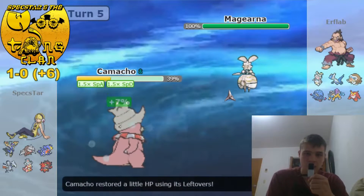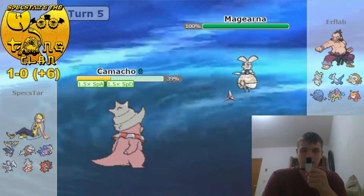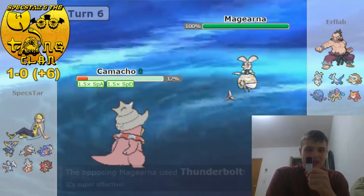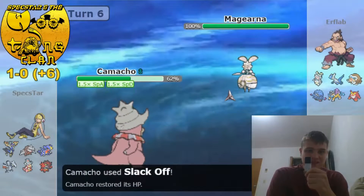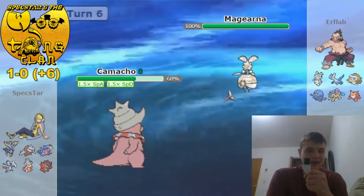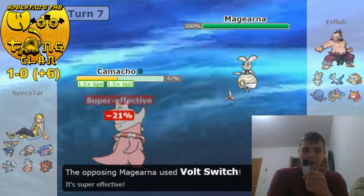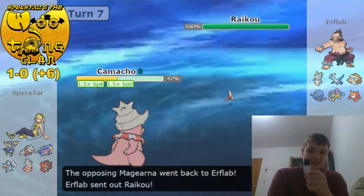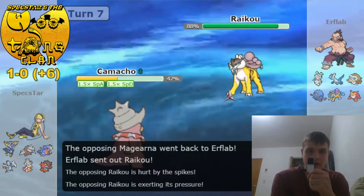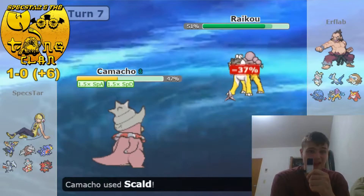First turn I'm just going to Calm Mind up, kind of see what he wants to do. I know I'm out of range of another Thunderbolt, so I just Slack Off. I think he would want to switch out because he sees he's not winning this battle, so I fire off a Scald — I want to get some damage off, potentially a burn chance on Tangrowth plus a spike if he goes into it. Instead he opts to go into Raikou, and with Scald I get off pretty healthy damage on that, and I was very happy with that.